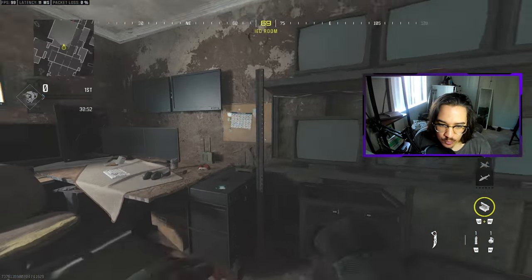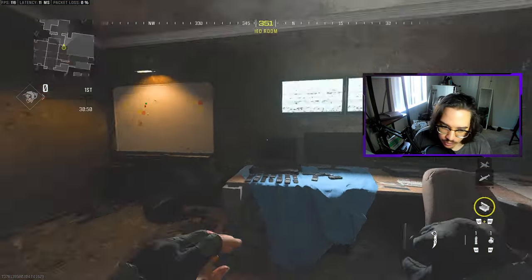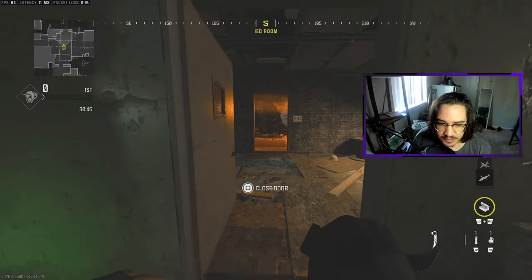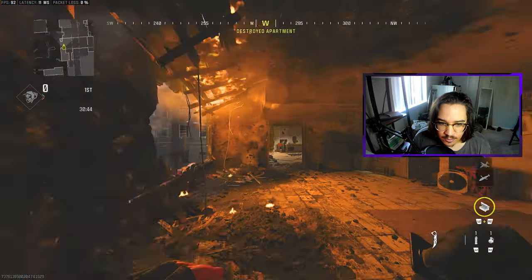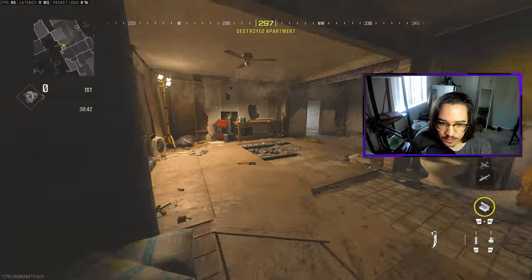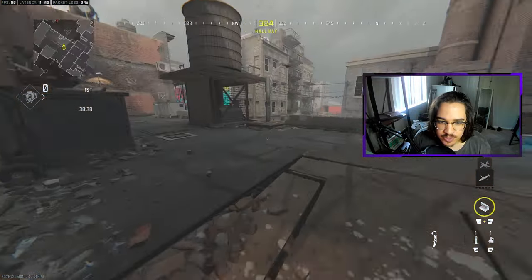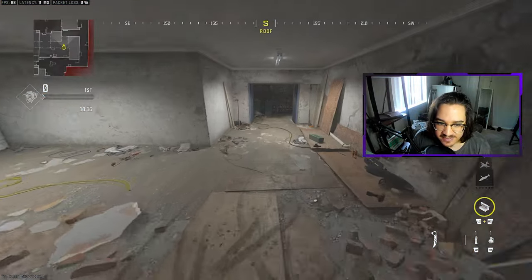Let's go through these rooms real quick. This room right here is called Server — you could call it PC. This room right here is called Green, or Top Green. As we push across, this entire room is called Fire. As we go inside this room, we can just call this one Wood. And then as we push outside towards the roof, we run past AC.